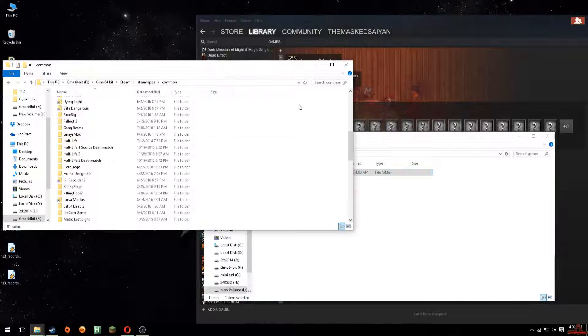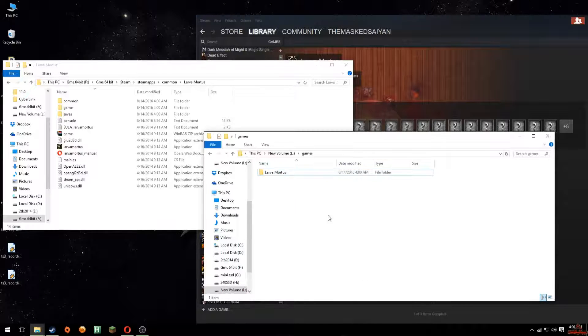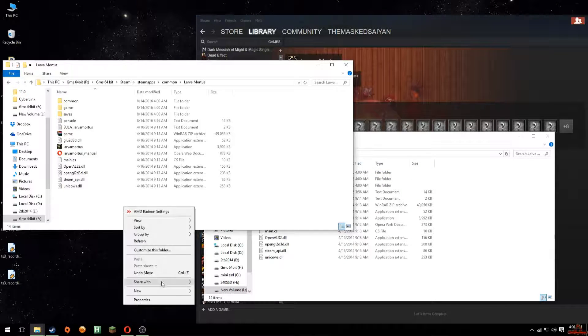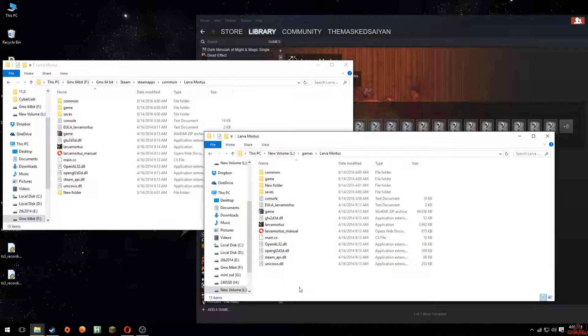Now you'll see Lava Mortis has this little shortcut icon there. Even if you go into it you'll actually be taken to the new location. If I create a folder in here, it's going to magically pop up in here too, because you're linked to the folder where you moved it.